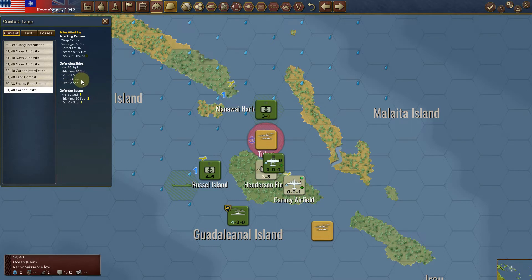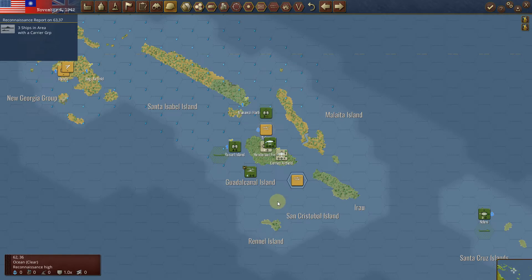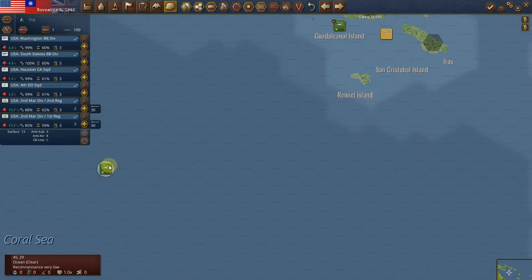I'm going to do a carrier strike here and I hit something. It looks like two battleships, two cruisers, and a destroyer. And I would say that this now has three ships in the area. I've put my carriers in danger here without even realizing it. I should have brought these guys a little bit closer.